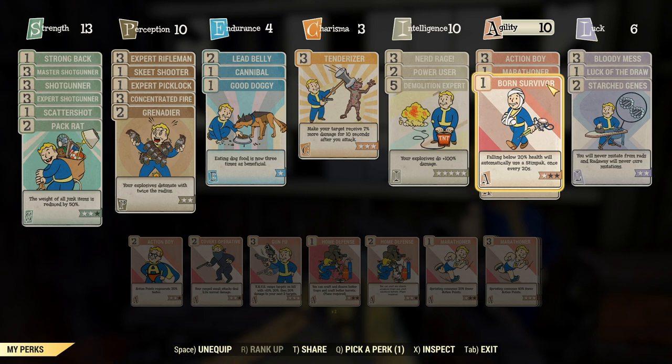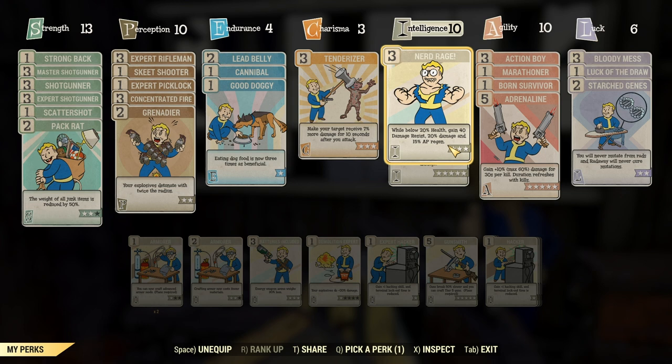Until I can get Serendipity, I need Born Survivor, which auto-uses a Stim Pack when you get low. This is really important right now because I'm not used to manually using Stim Packs - I'll forget or won't be fast enough. Born Survivor handles it automatically. Eventually I'm hoping to move away from it and fully utilize both Nerd Rage and Serendipity together, but for now Born Survivor is necessary or I'll just die.